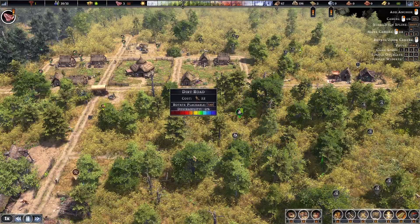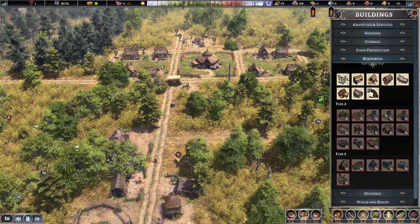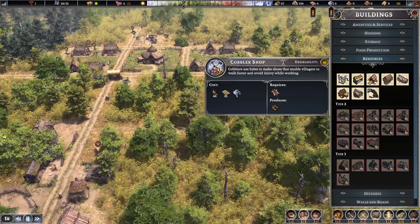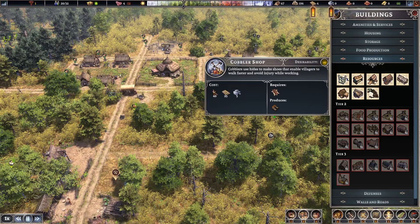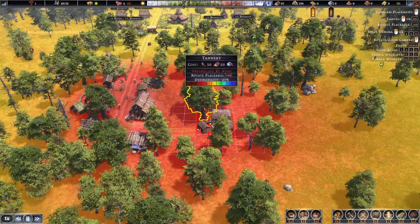We'll stick some more roads in. What else is it that we need? Cobblers - but that requires the tannery. Tannery, tannery, tannery - it's some really specific stuff.